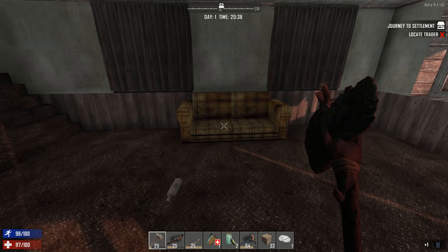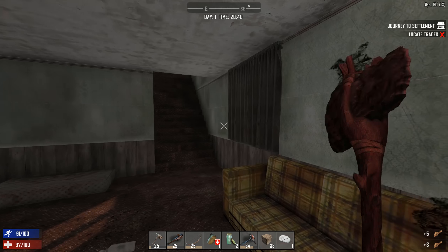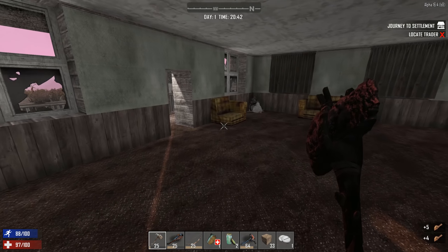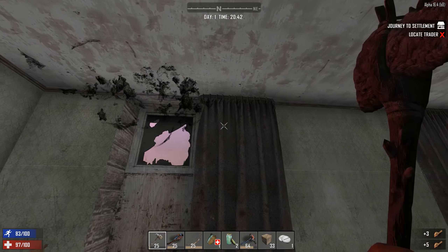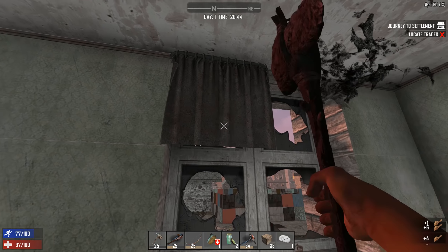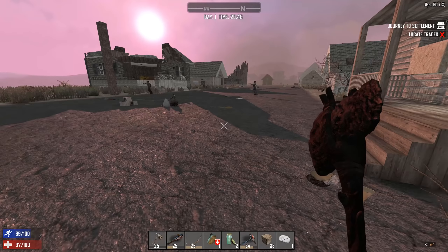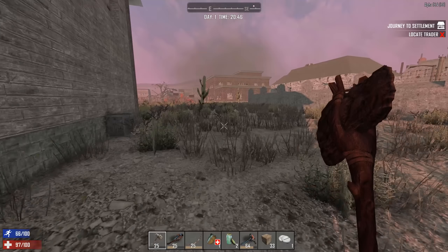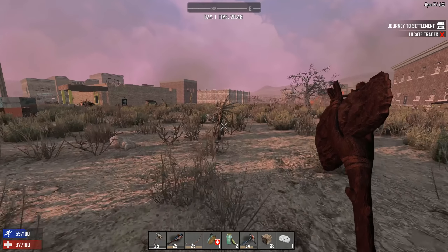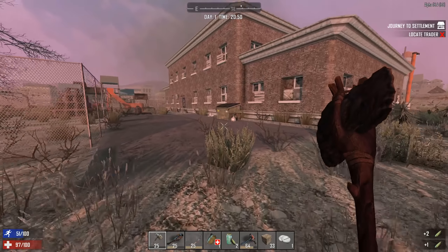That gives us a little bit of stuff. Okay, that gives me a little bit of both — I don't have anything to repair it with anyhow, so that's a little bit of a moot point. Let's take these ones — they give a lot of cloth for the effort, give me a lot of bandages too. Nice, like these ones.